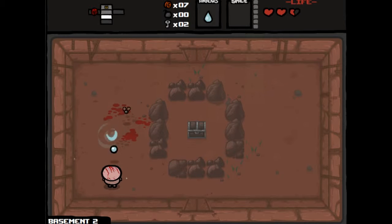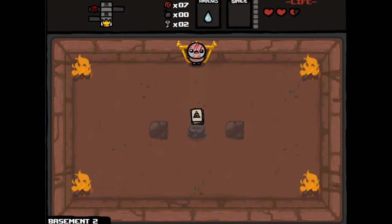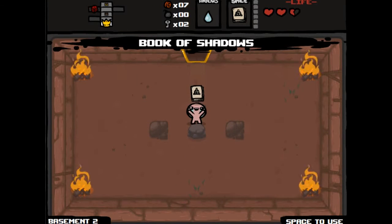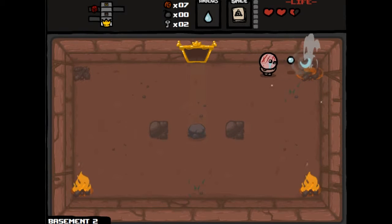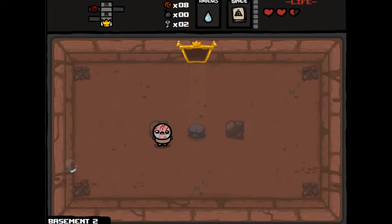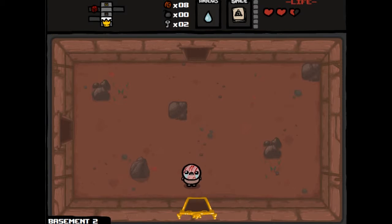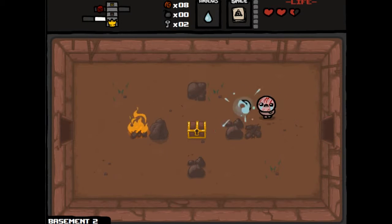I need one key for the item room because after the first floor, item rooms require keys to access. We got Book of Shadows, which gives us temporary invisibility I think — and it recharges every couple of rooms. We're picking up a lot of money.